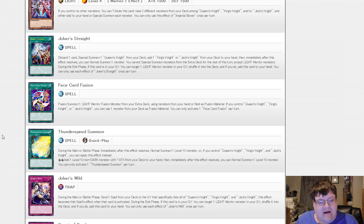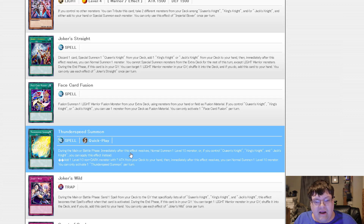Thunder Speed Summon. During the main or battle phase, immediately after this effect resolves, normal summon one level 10 monster. Or if you control one Queen's Knight, King's Knight, or Jack's Knight, you can apply this effect instead: add one level 10 Dark Monster with question-mark attack from your deck to your hand, then immediately after this effect resolves, normal summon one level 10 monster. This is your Slaver support for the level 10 — that's why they have it worded that way.